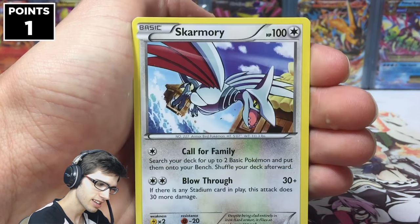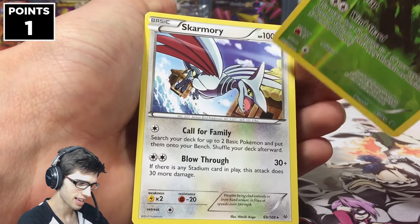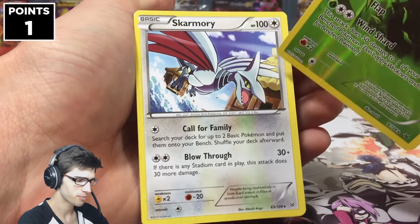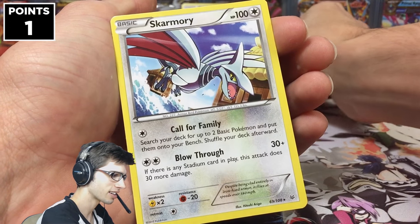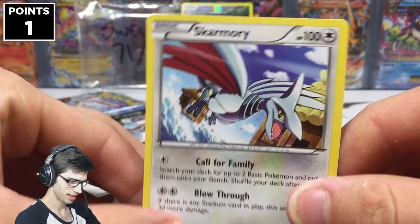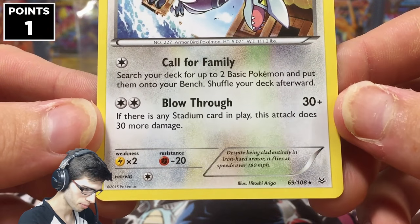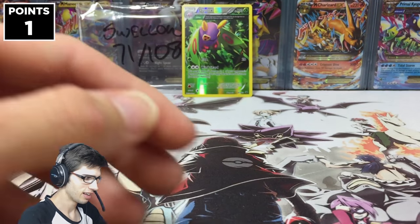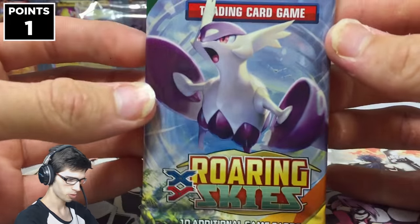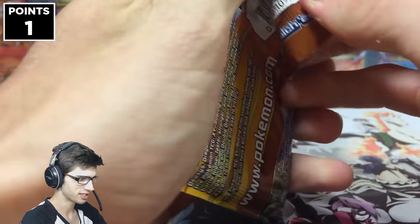And our rare is a Skarmory regular rare. I was actually going to pick Skarmory as my competitive pick purely because Skarmory likes to show up in all my openings. But anyway, it's got Call for Family and Blow Through. We've got the reverse rare, so there's one point — that is not a bad start. We aren't going scoreless in today's opening.